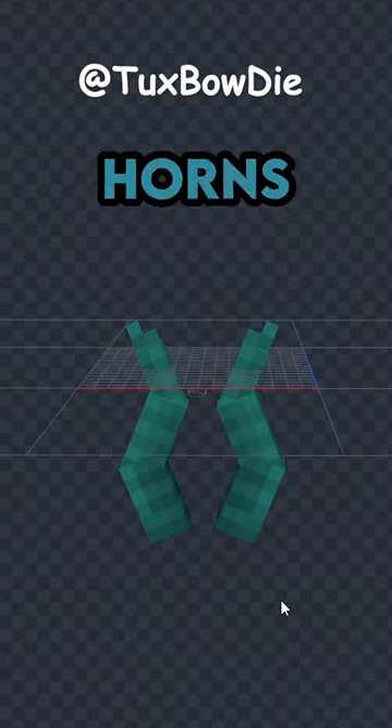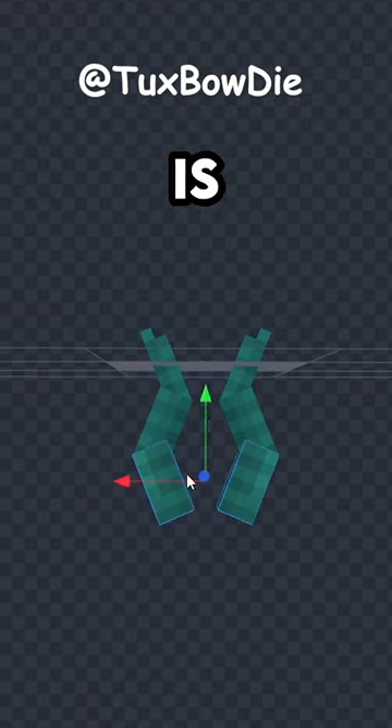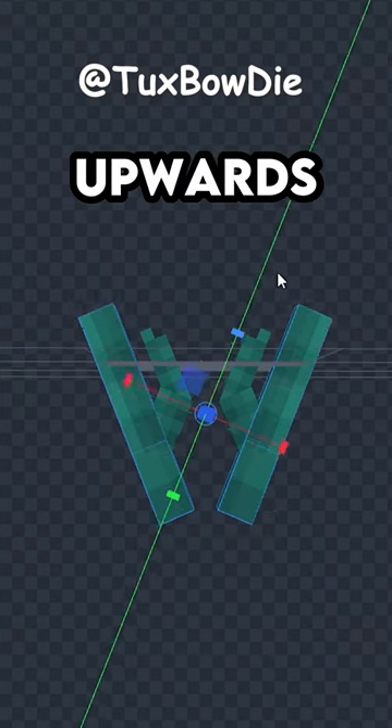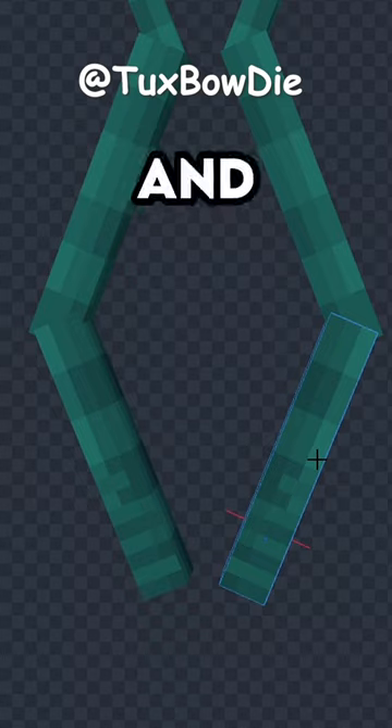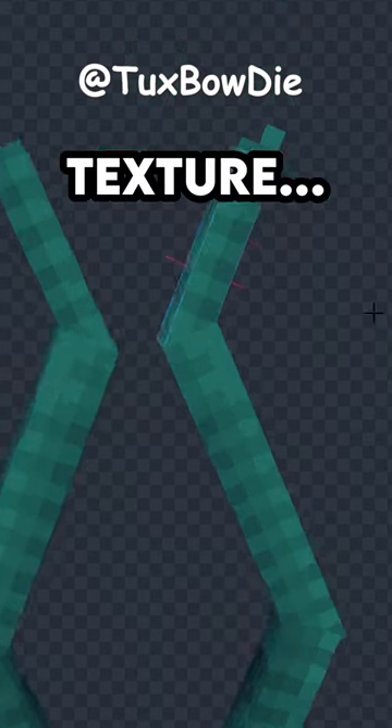Here we have the Ishso horns in Blockbench. All we have to do is just stretch them a bit upwards, stretch these ones a bit downwards, and stretch these ones a bit too. And also, let me just fix up the texture here. There we go. Done.